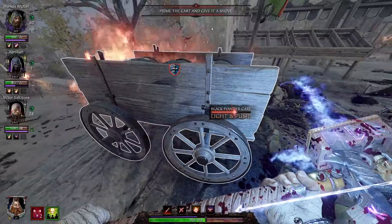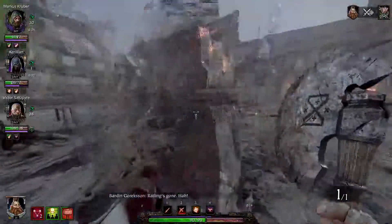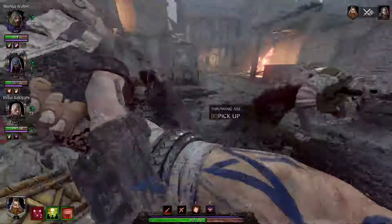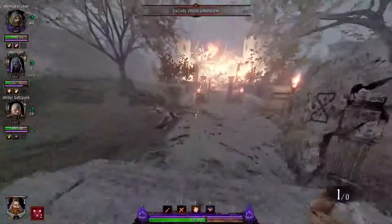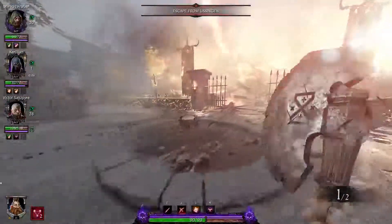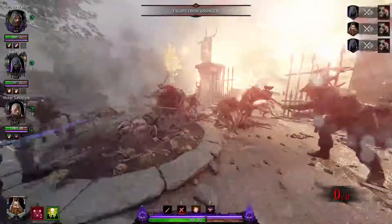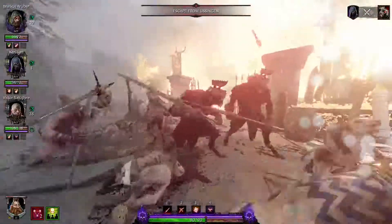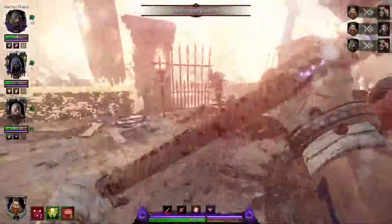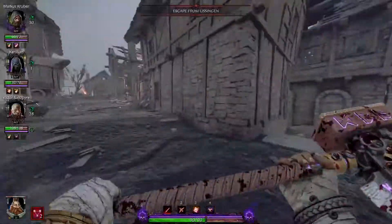Let's light the barrels and then give the cart a push. A little bit of game lag there. Now it is all on fire. We shall summon our throwing axes back to us, run down to the courtyard having followed the cart through, dealing with the resultant horde of bad things that walked through the gate, which we will now go through ourselves.